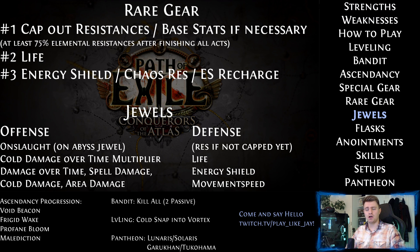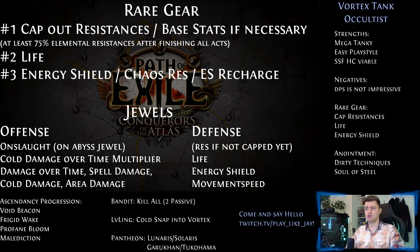Let's have a look at jewels. Onslaught feels really good because of the movement speed, but it's not super important. So if you don't get it from your boots or flasks, try to get it on an abyss jewel if you like. The best stats on your jewels are life or cold damage over time multiplier, depending on if you want offense or defense. Other options are shown on the screen right now.